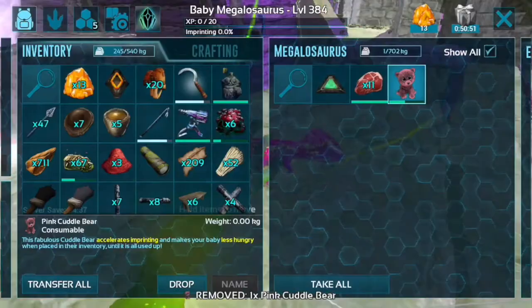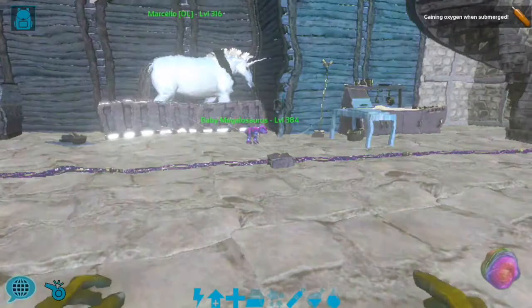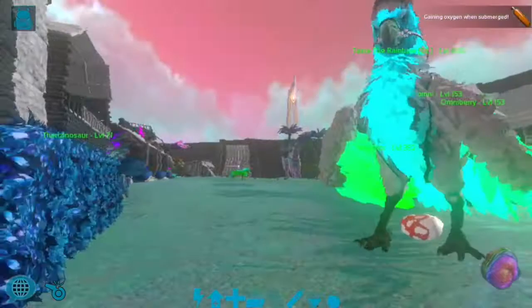Let's use a color there on her — perfect. That's how you dye creatures, guys. You want to make sure the creature is a baby as I said before, because it will not work as well if it's not a baby.